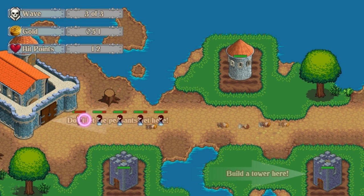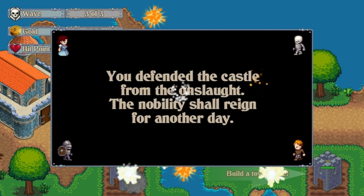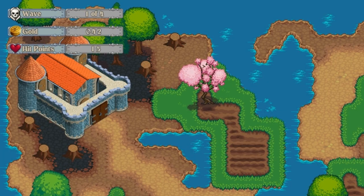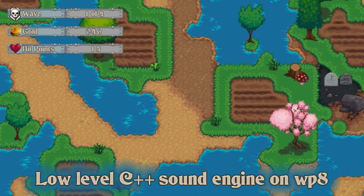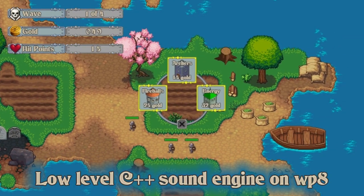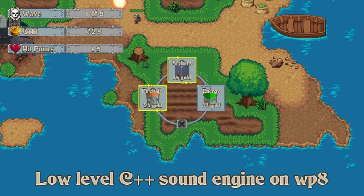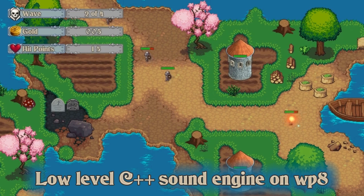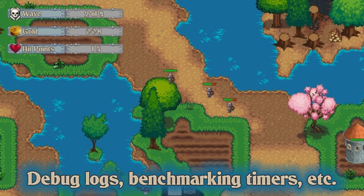So unlike an abstract game engine that might require you to think about things like making a main menu and making health bars and stuff, all that's done for you — it has a full game inside it. There are lots of little extras as well. For example, I programmed a low-level C++ sound engine to get around the fact that on Windows Phone 8, currently, HTML5 sound isn't quite up to snuff. There's all sorts of debug log and benchmarking functionality.